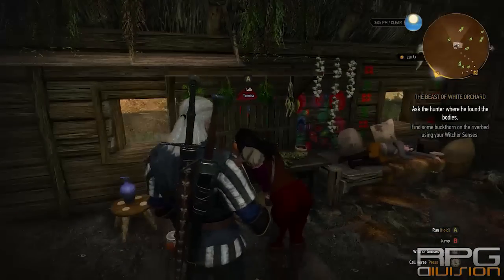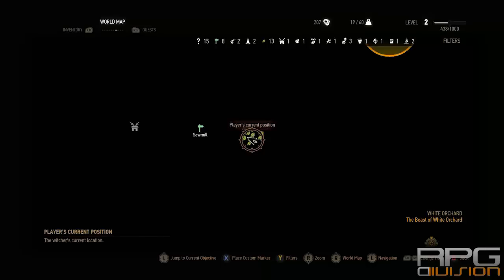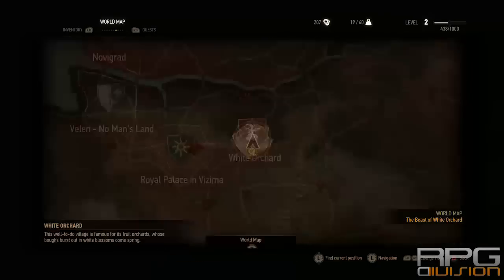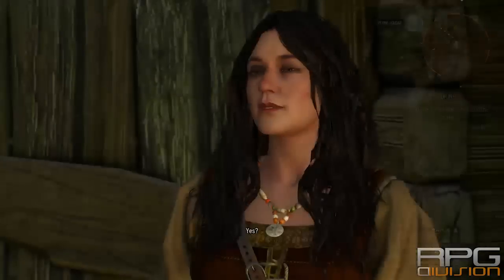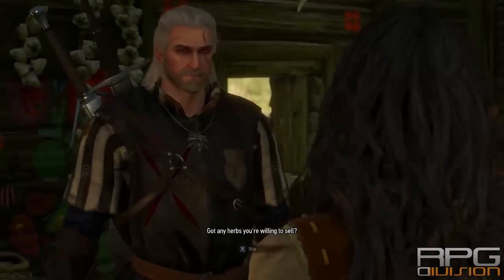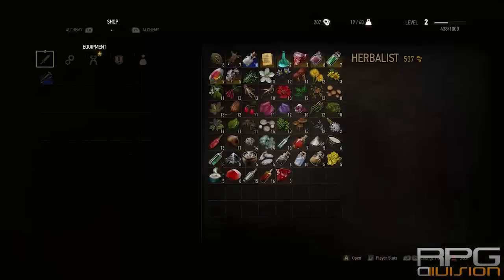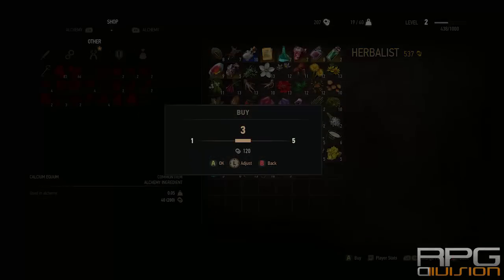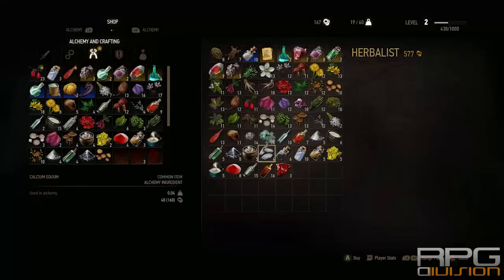To get calcium equineum, you can go to this herbalist over here. I haven't found it in the wild yet — I don't think I can find it in this region — but she has some here as you can see. Buy as many as you need; it's expensive, but if you want to craft grape shots you're going to need it. She also has salt pepper, so there you go.